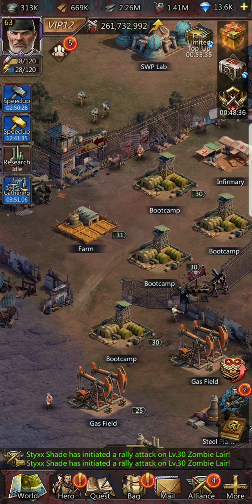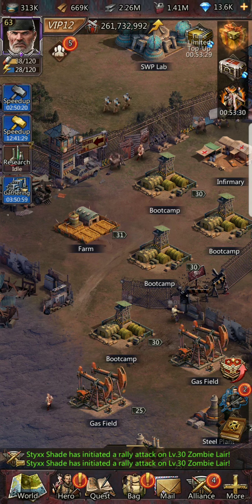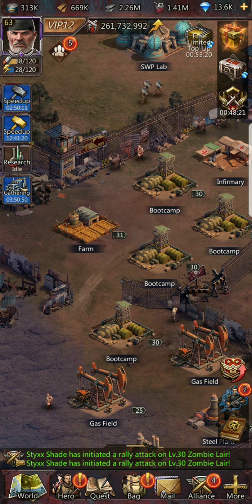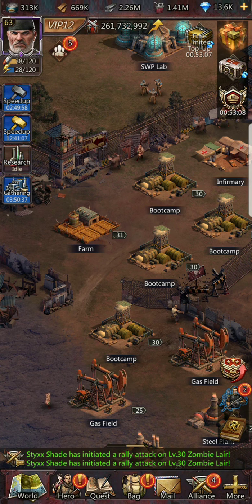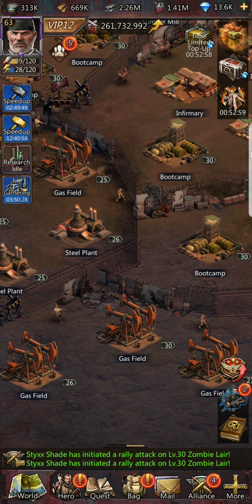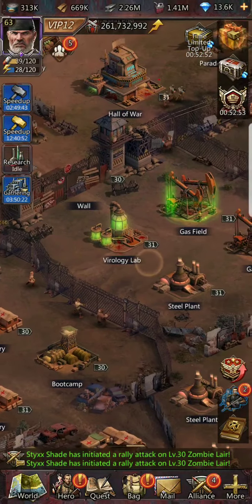To reiterate: early on stick to the tutorial through headquarters level 15. Up to headquarters level 20, keep things balanced. From 20 to 30, focus on what you need most. Once you hit headquarters level 30, start on the late game build. You definitely want at least eight boot camps and eight infirmaries to complete the main quest line, then adjust from there.